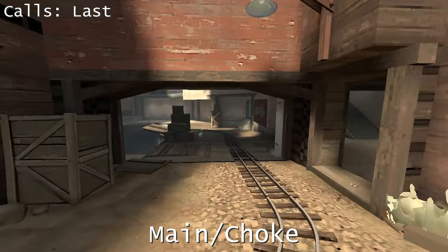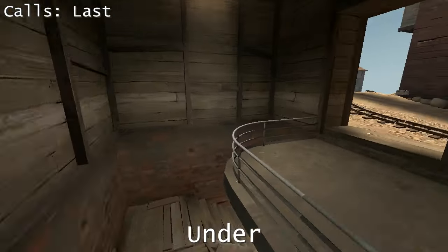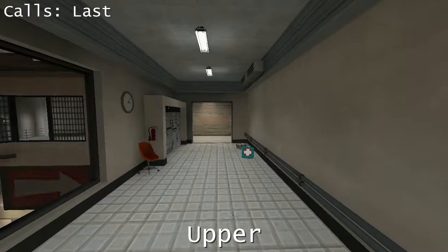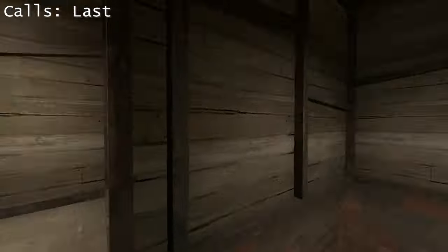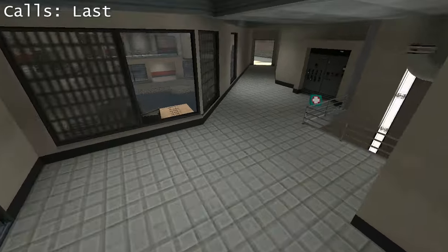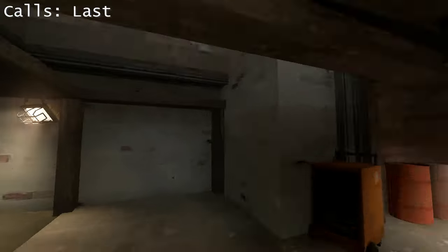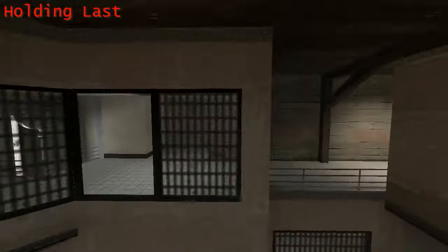Moving on to last point. This is main or choke. This little floor here is called lower — do not mistake it for under, which is this area here and connects to the front stairs. The front stairs connect also to upper, which is this whole area here. Upper has its own drop down to lower. Most attacks come up back stairs here into upper. This is battlements or bats. Trax. The pit. And this is all under. Note that under also has this drop down to the Trax here.